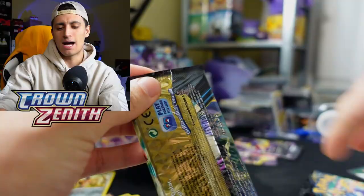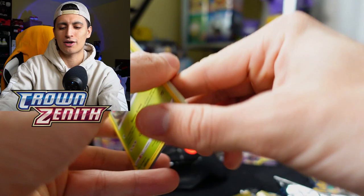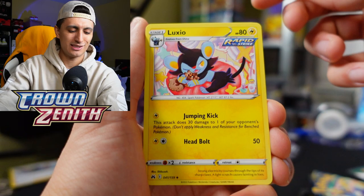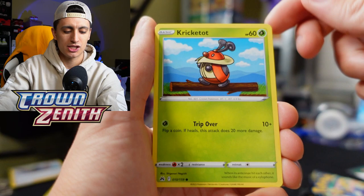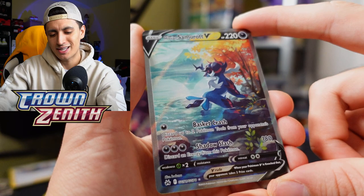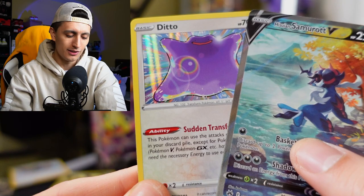I'm also excited to open that Hisuian Zoroark box — the main reason I bought it was to get another one of the full arts because the Hisuian Zoroark V full art is so, so nice. Also the pack selection in the Hisuian Zoroark V-Star box is really good. And then — wow — talking about Hisuian Pokemon, we pulled the Hisuian Samurott V from the Galarian Gallery! Essentially one of the alt arts. And a Ditto — not a peelable Ditto, but we love Ditto on this channel. Another nice double banger.